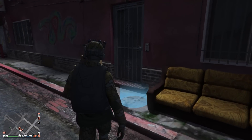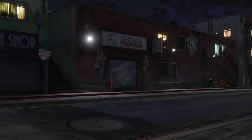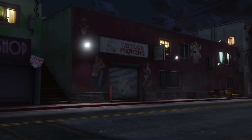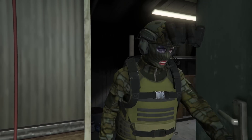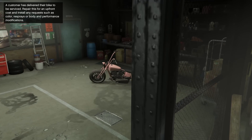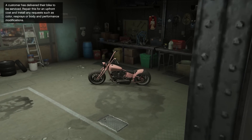With the brand new Criminal Enterprise DLC, we receive some upgrades and improvements upon existing businesses in the game, from the Executive Office, Biker Clubhouse, Gun Running Bunker and the Nightclub. In this video, I'm going to go in-depth on the changes made to the Biker Clubhouse and how you can make some passive income using the brand new passive business add-ons and more. Let's get started.